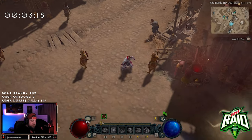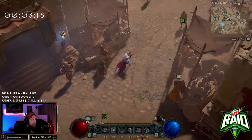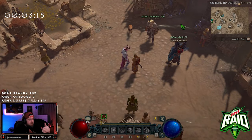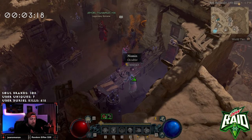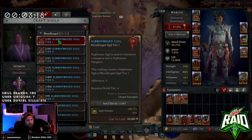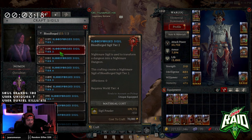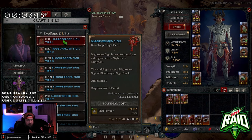First things first, let's talk about how it works for those who haven't been able to access it yet. When you first come in, you get a quest that brings you over to the Occultist, and you go ahead and craft your very first Blood Lure Sigil, which is going to be level one. There are zero afflictions on these, which is still a bit weird that it doesn't show that.